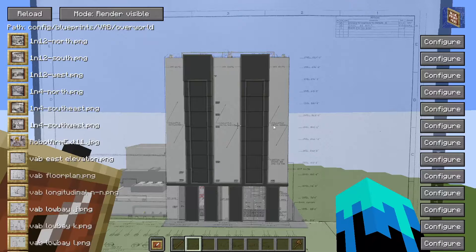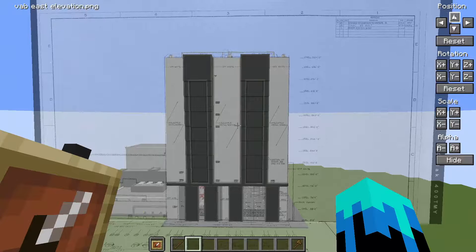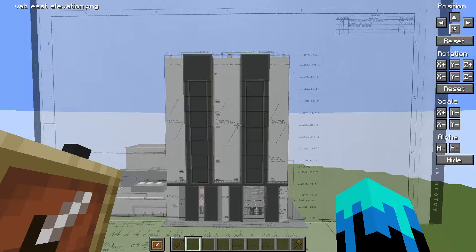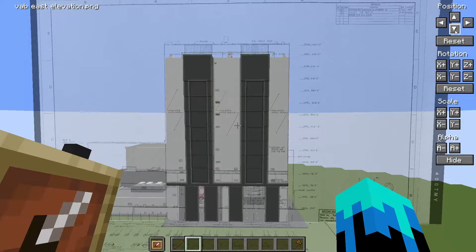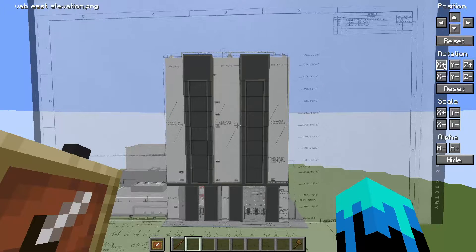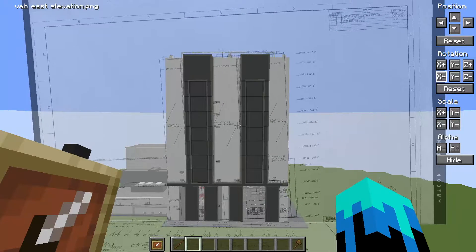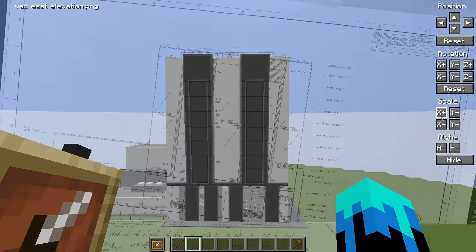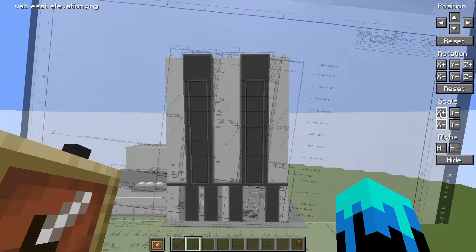To get images into the mod, press O to launch the config screen and it'll show you the path you need — in your Minecraft directory, then the config blueprints folder, the name of the world, and the name of the dimension. Each image has a configure button where you can tweak its position. Hold shift to nudge by a greater amount, hold control to nudge by a tiny amount, or hold control and shift to nudge by a huge amount. The same applies to rotation: 90 degrees with shift, one degree without, or a tenth of a degree with control. You can also tweak the scale — drag it, stretch it, do whatever you need to get it lined up.